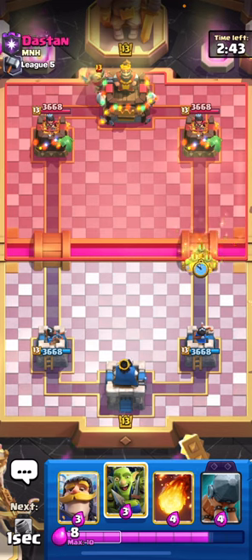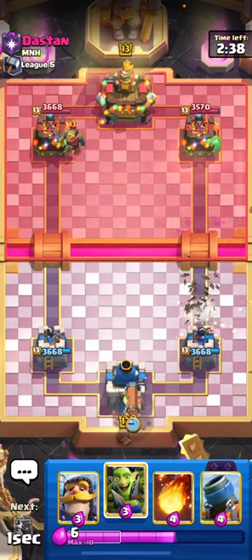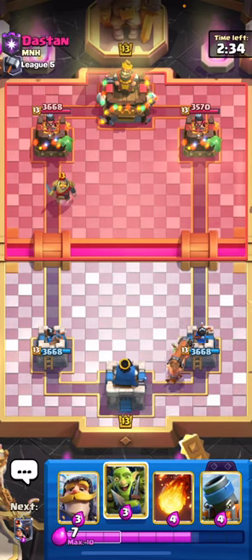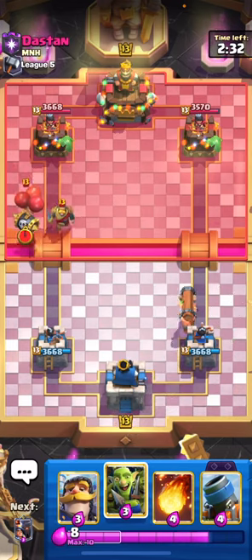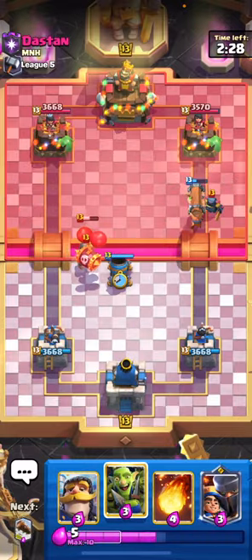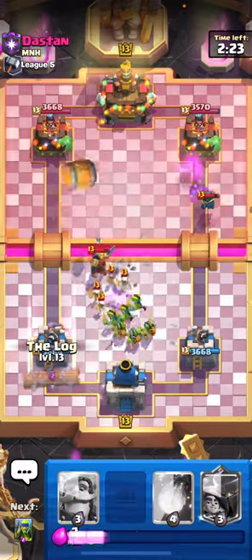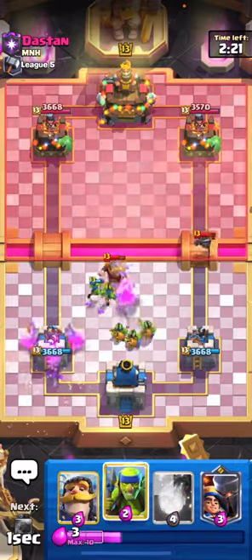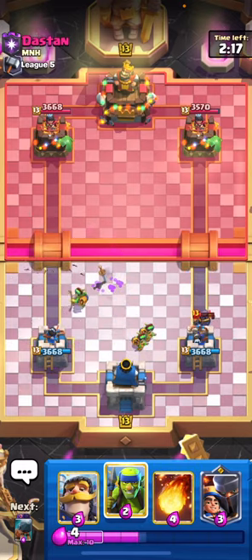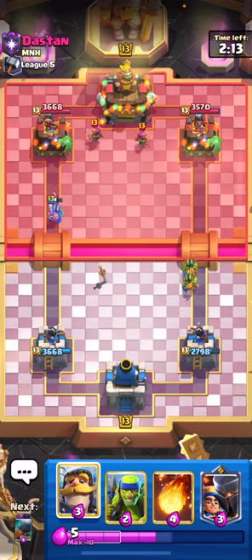Next matchup - looks like we're up against Log Bait. Let's play the Spear Goblins on the right side just to cycle. He used his Log so let's go ahead and Battle Ram in the back - he's either going to play his Goblin Gang or his building. Let's pull this Skeleton Barrel using our Mortar. Okay, this is a weird version of Log Bait - I guess maybe he's running it so that people running the evo Battle Ram can't get a ton of damage.